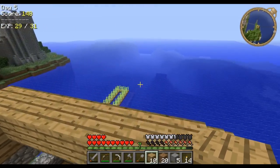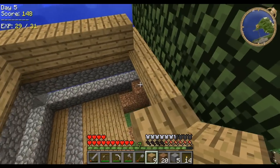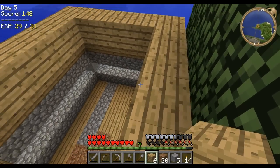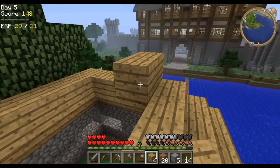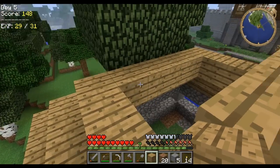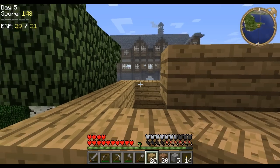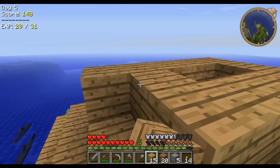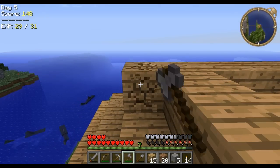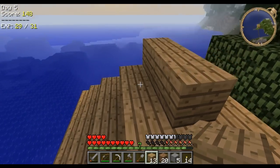I can't quite reach — didn't really think that through, because I could've just done the same thing from the other side. If everything goes well here, what we'll end up with is enough of a walkway — enough space in the roof — for a little attic. Not totally sure if it's going to work or not, but we'll certainly see how it goes.